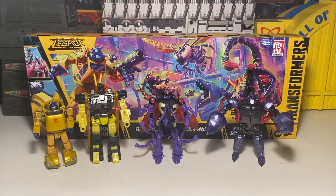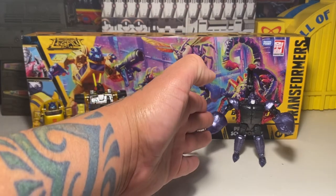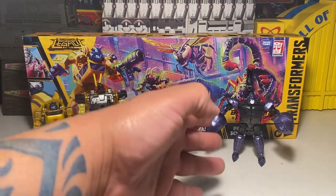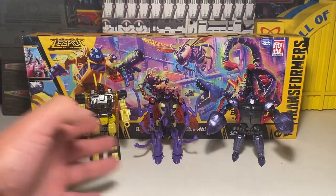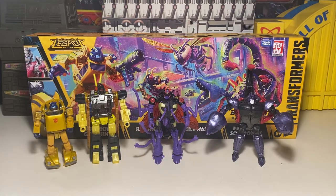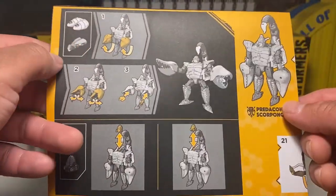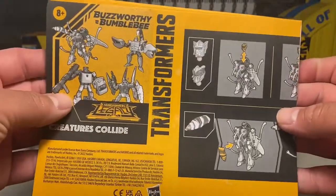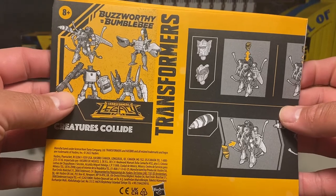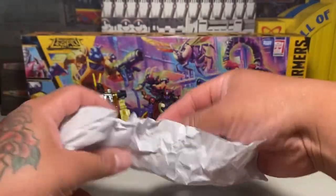Here's our lineup: Goldbug, Ransack, Sky Wasp, and Predacon Scorponok. It's cool because I don't have a Scorponok, and I have these other figures but these are cool variants with slight variations. Also comes with a big old booklet for instructions for all these characters — what extra accessories you can add and the standard ones too. And you get all your weapons and stuff.